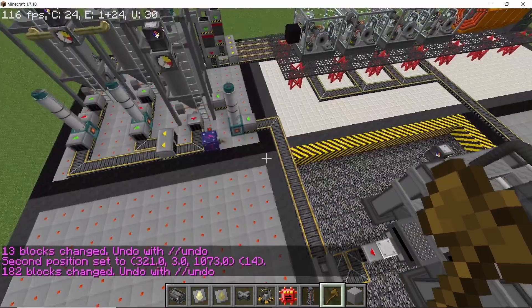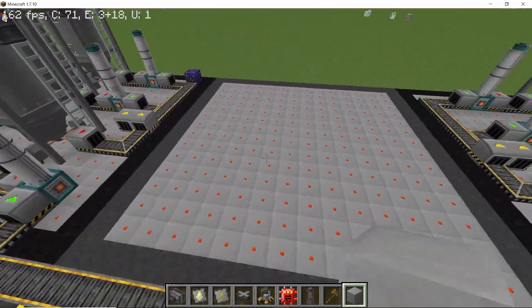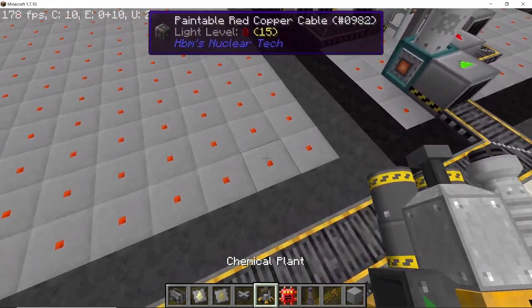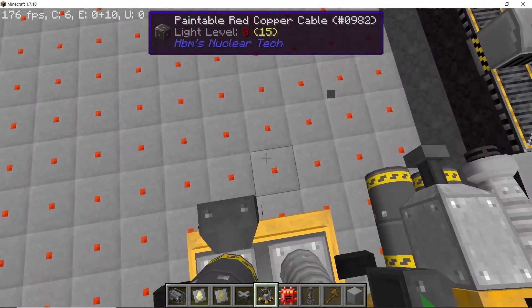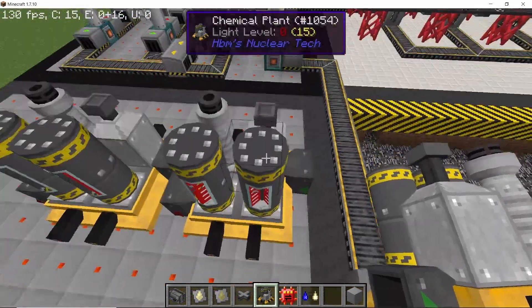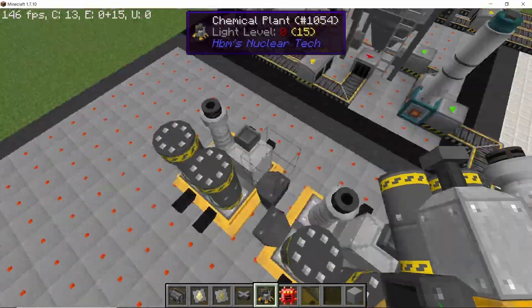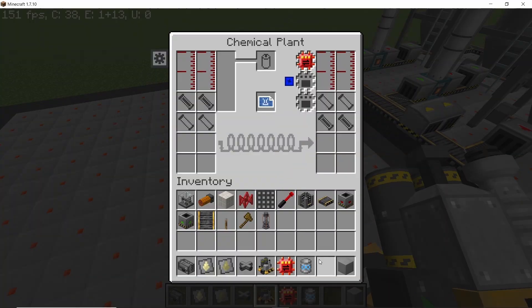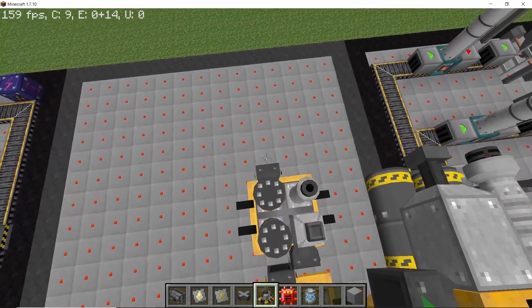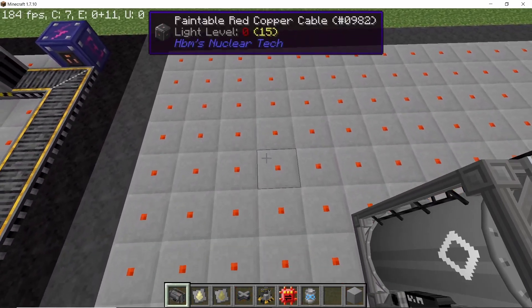To maintain some uniformity in this build, I'm gonna change the flooring of this chunk right here into paintable cables. Then set two chemical plants — even a single one will work, but they don't consume that much power so you can have two. Place down heavy infinite water tanks and set both of them to produce hydrogen peroxide.